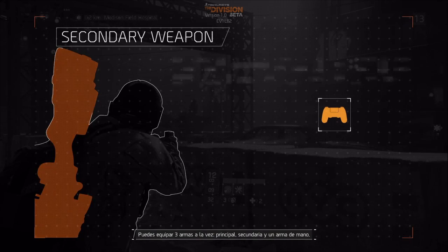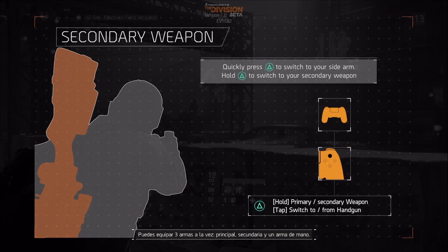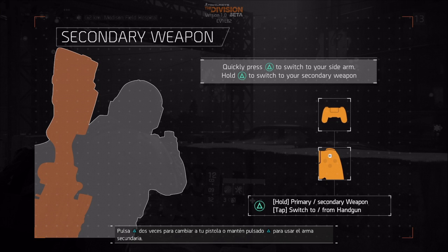Your character can equip up to three weapons: a primary, a secondary, as well as a sidearm. Tap triangle if you want to switch to your handgun, and hold triangle if you want to grab your secondary weapon.